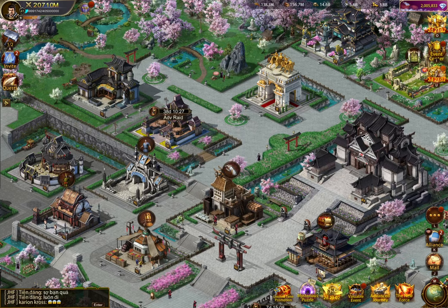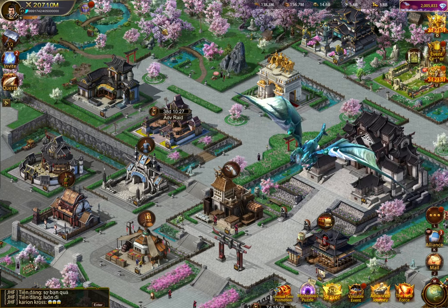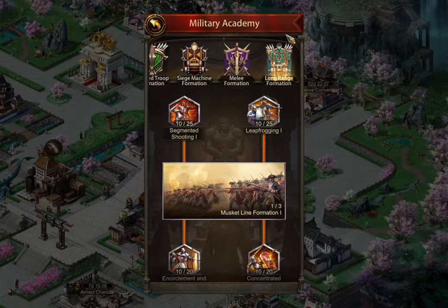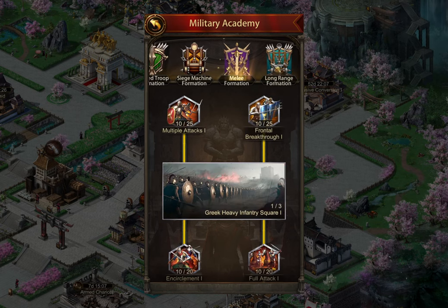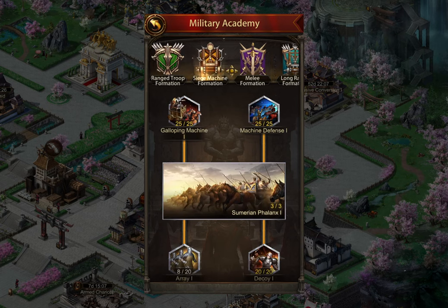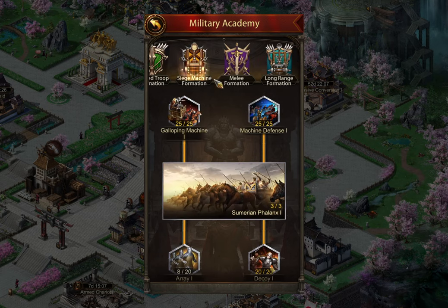Hey everyone, welcome back to OptimizeEbony. I wanted to do a quick video today on tech research and what to really focus on, particularly for different kinds of players. Because now there's a lot of research out there — you have the normal academy research, you have the military academy research, and you have the new tiers of the military academy research: the melee formation and the long range formation, plus all the stuff that was there before — ground, mountain, range, and siege formations.